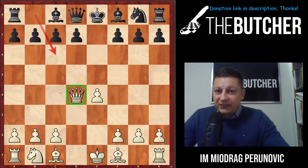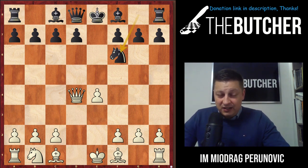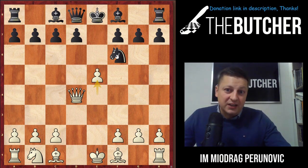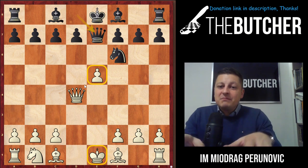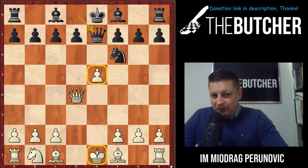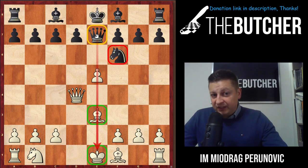Mistake number one: they play knight f6. I found almost 2,000 games with this typical mistake. Every fourth game in the Scotch Defense will be played against this knight f6. You just play e5, kick the knight away, take the center. Now they have to play either knight g8 or queen e7. You go bishop e3 — no more pin, your king is safe, and the knight on f6 is under threat.